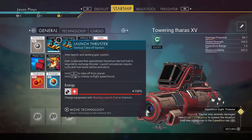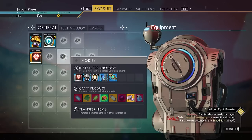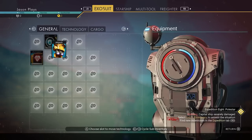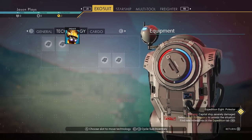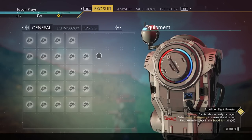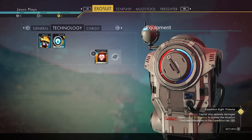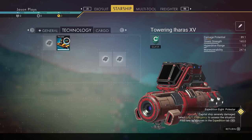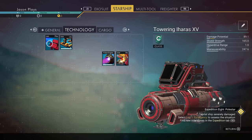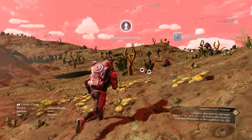You'll notice technologies sitting out in the middle of your inventory — these are technology modules for your ship and suit. Press X on Xbox or Square on PlayStation to pick them up and move them. I always put mine in my technology tab so they're out of the way, giving more room in your general inventory. Do this for your starship as well.